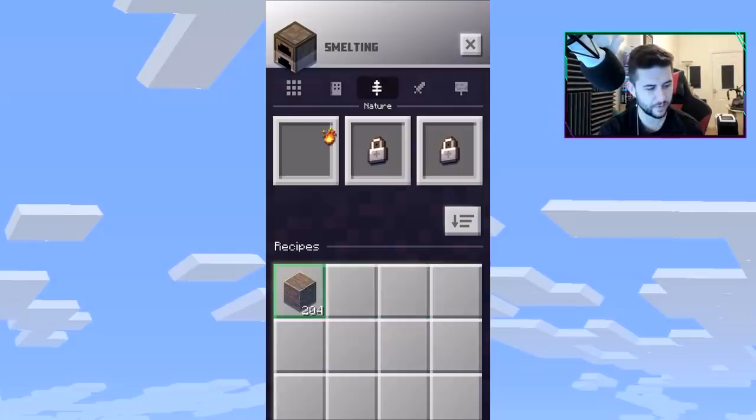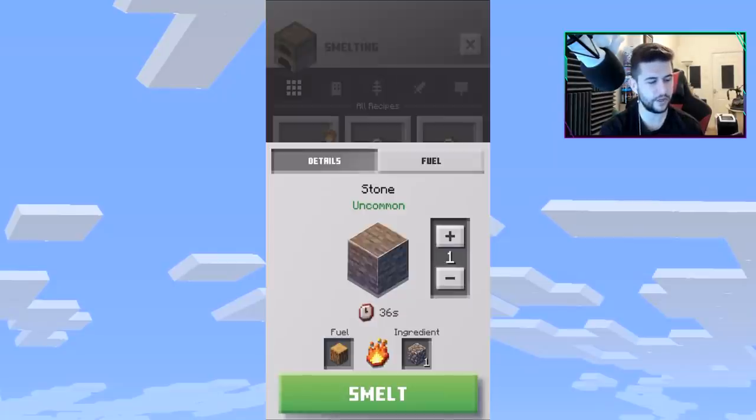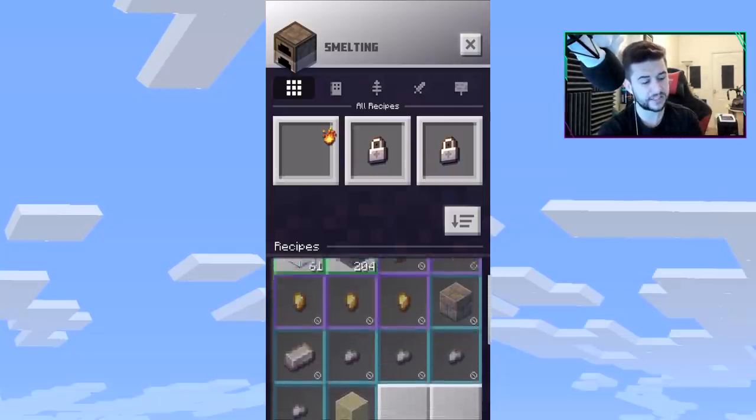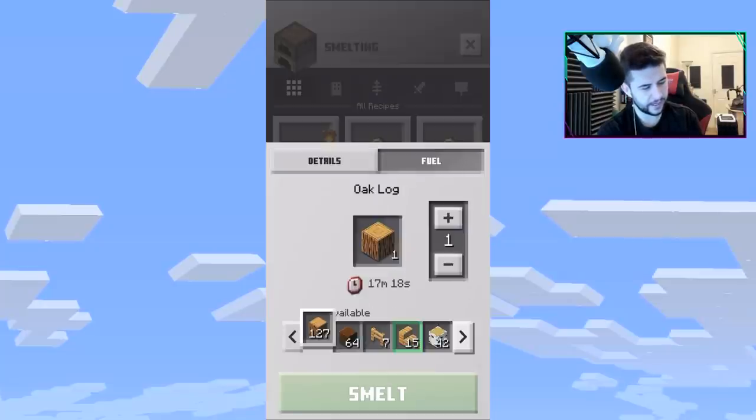There aren't that many items I can smelt right now. For me it's simply glass or stone — one or the other. Glass for windows, stone for building — I might be able to make stone brick. You've also got gold but I don't currently own any. There are different fuel sources available: logs, fences, and a bunch of others.